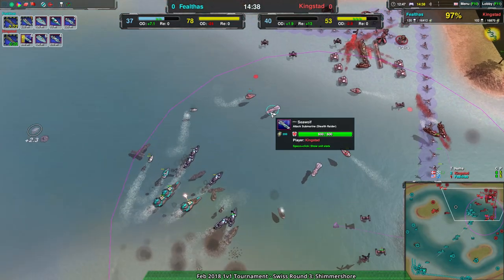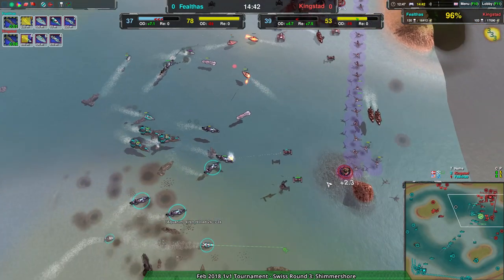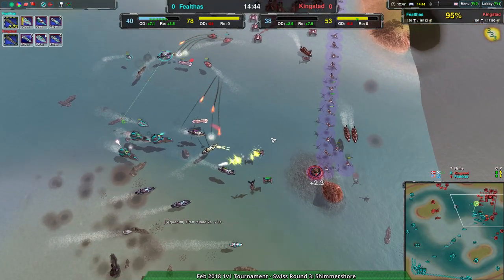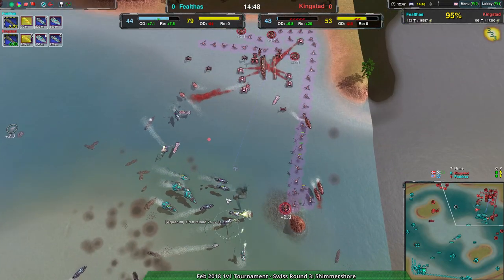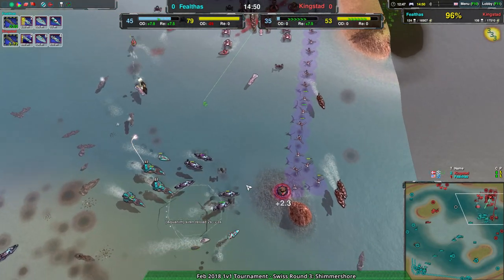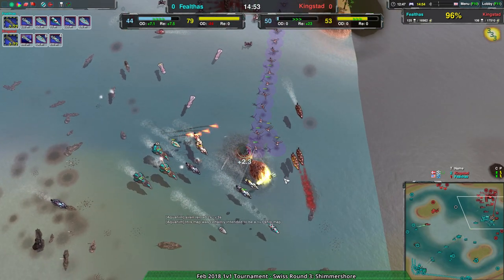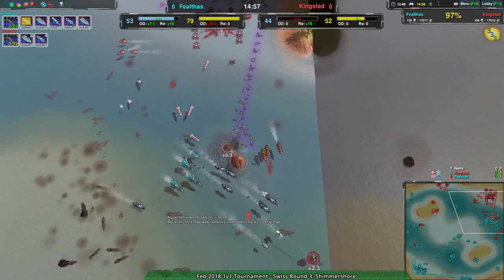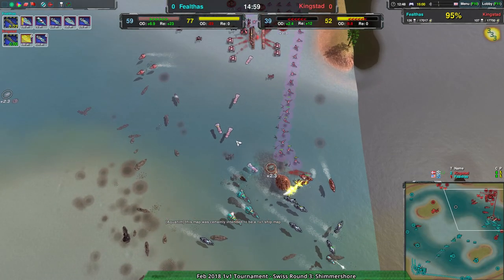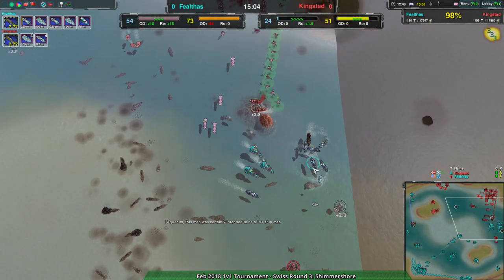It's just a slow and steady ball of ships going northeast with not much to stop it, because now the reclaim is on the other side of the ships and Kingstead just can't get there. Kingstead is going for as many bits of reclaim and as much production as they can. They'd like to use the sea wolves but the sirens are there to stop that.